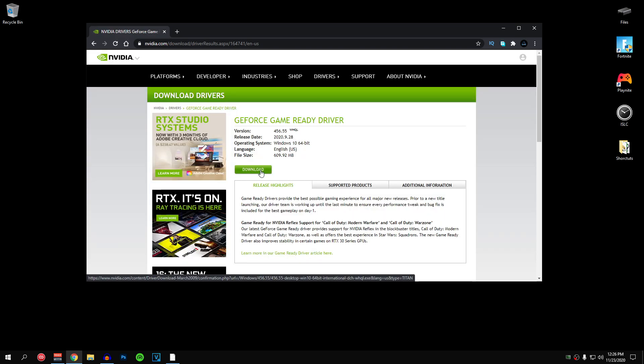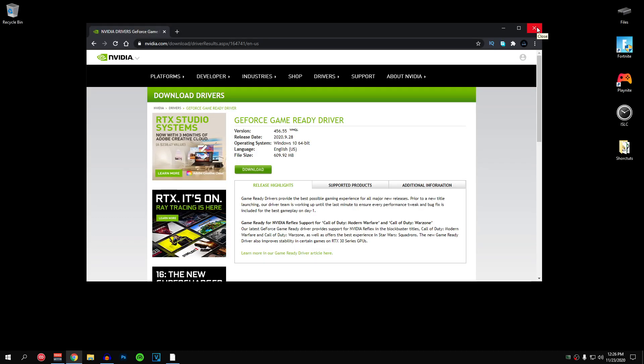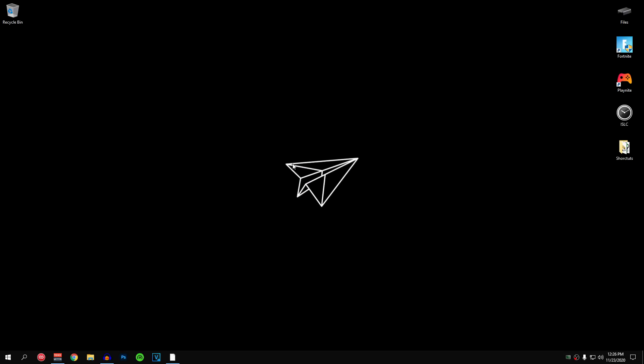Go ahead and click on the 456.55 version and hit download. Then simply use the wizard to install — it will guide you, it's really simple and easy. Make sure that you perform a clean install and after that you should be good to go. Now that you've updated your graphics drivers it's time to go over the best Nvidia control panel settings to boost your PC performance.